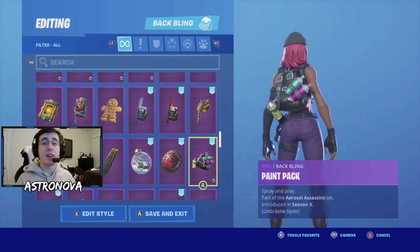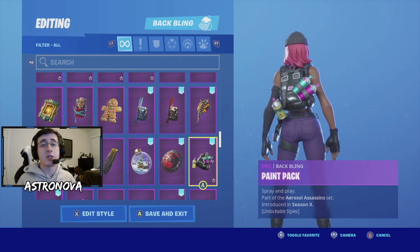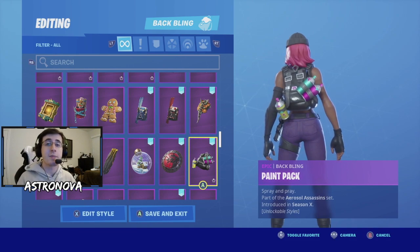For our third combo we have yet another Season 10 battle pass back bling — Paint Pack. I really like the spray cans on the back of the back bling, as it adds some really nice contrast with this skin, especially with the hair.